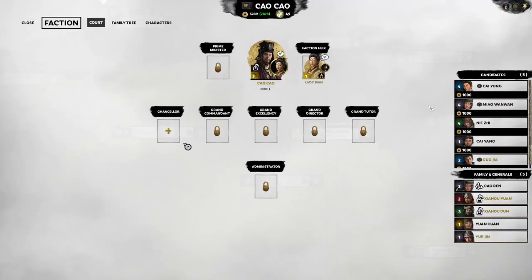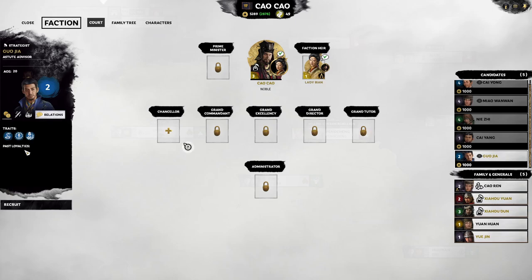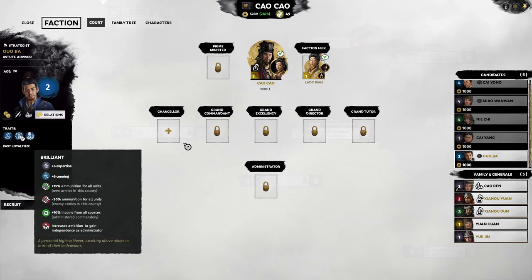We're going to grab Guo Jia — go into court. He's our first strategist, level 2. The willing-to-spy symbol means he's not a spy. He has not worked for anyone before. He has a very amazing trait for any character in the game called Burrent. It provides 6 points of expertise, 6 points of cunning, 15% extra ammo for all your units in this county — not just his army but all armies in the county. More importantly, 30% less ammo to all enemy armies in this county, and this stacks.